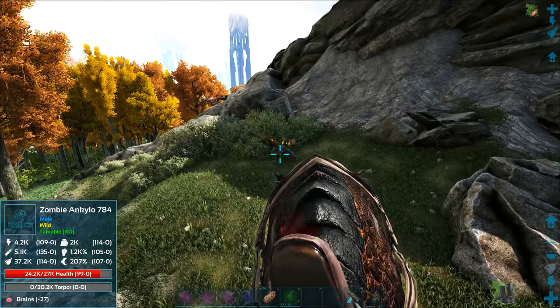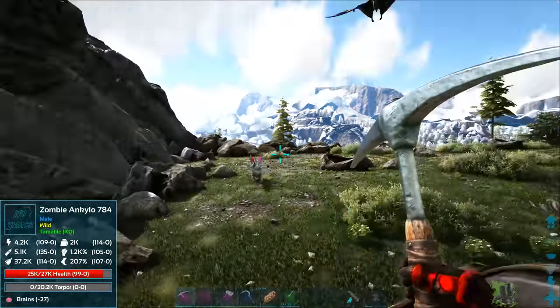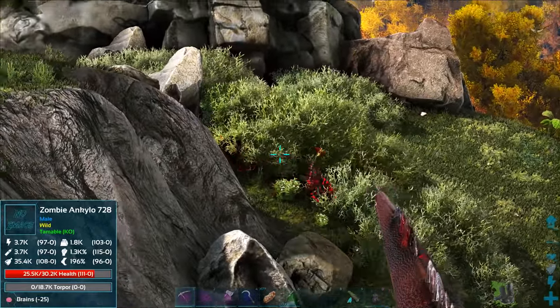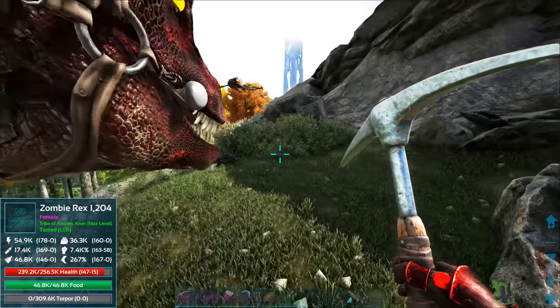Yeah the zombie's winning, it's actually healing up — 24.9, 25.2. He is actually healing up from that, yeah it's going to win. But there are bushes in the way. What's that back there? More ankylo — another zombie ankylo fighting what looks like another conflagrant dodo. Oh it's a dodecarous!